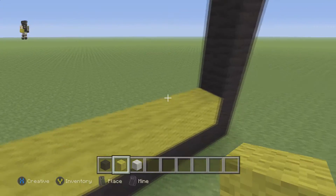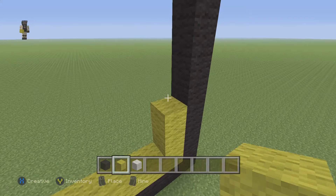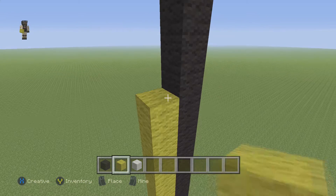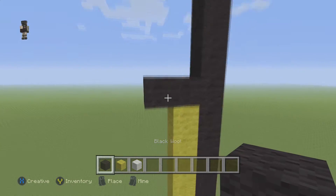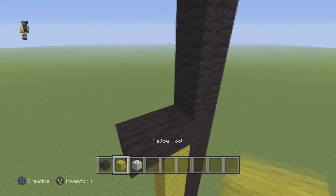Starting right here, we're gonna place 12 blocks going up — count from 1 to 12. And then here we're gonna place 2 black wools, and then go up by 13 yellow wool blocks.